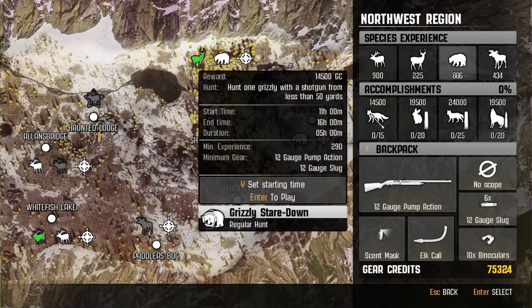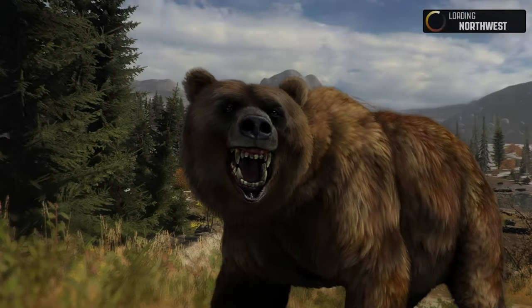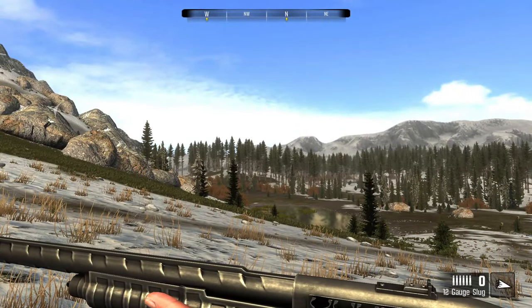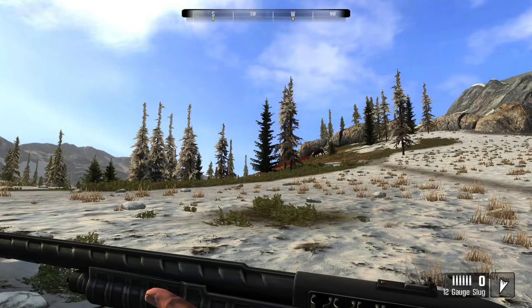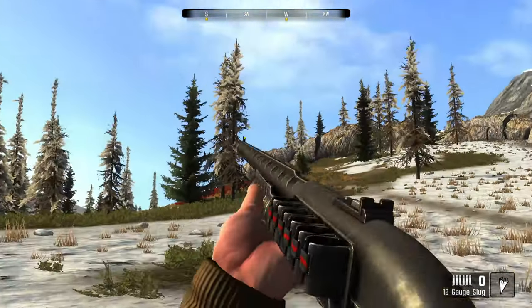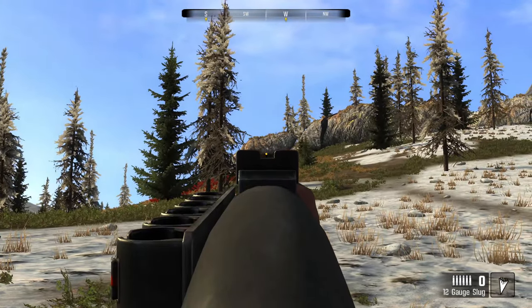The next one's a bear hunt — right here. This one's a grizzly stare down: hunt one grizzly with a shotgun from less than 50 yards. So how do you get within 50 yards of a grizzly in this game? There's no call for them. Well, I guess we're going to find out. Alright, 50 yards, just need one grizzly — in we go. My first mission was done in a blink. I do have to hunt moose though, so we are taking this guy down immediately because I need experience for the other missions.